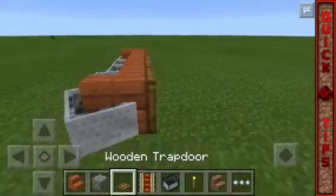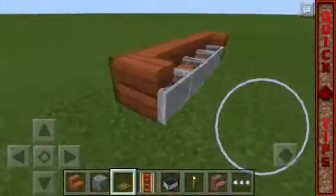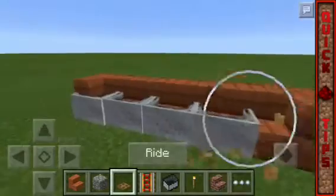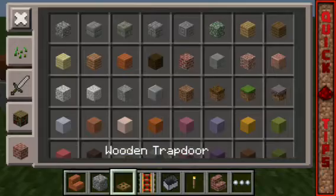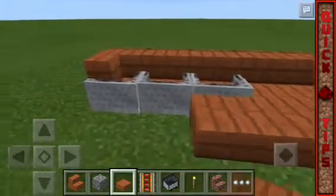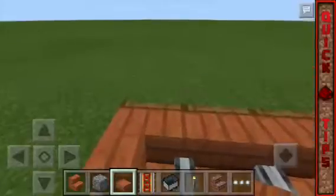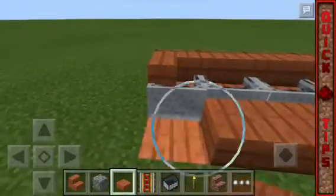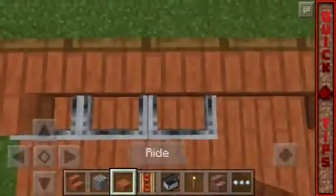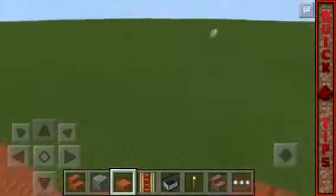It'll look pretty cool in your house and you can brag about having a fully functional sofa. One thing to note: you can accidentally push the minecarts off, so to prevent that, you can put slabs on the sides and they won't come out. That's basically how you build and decorate the sofa — hope you enjoyed this video, see you guys later, peace!